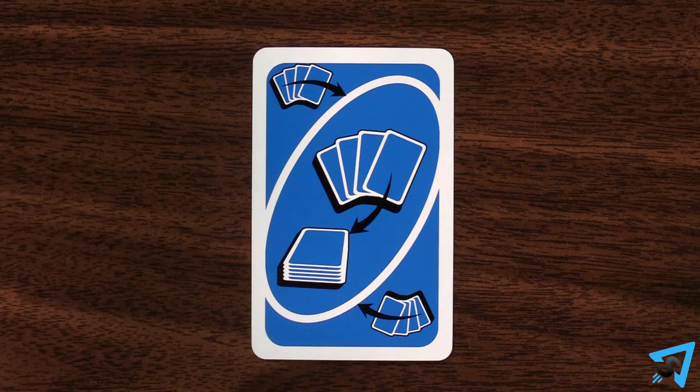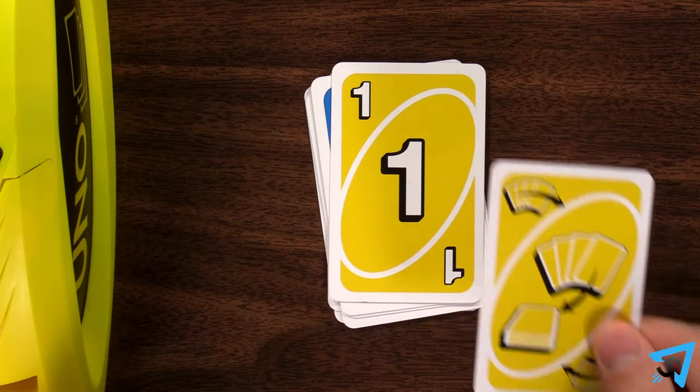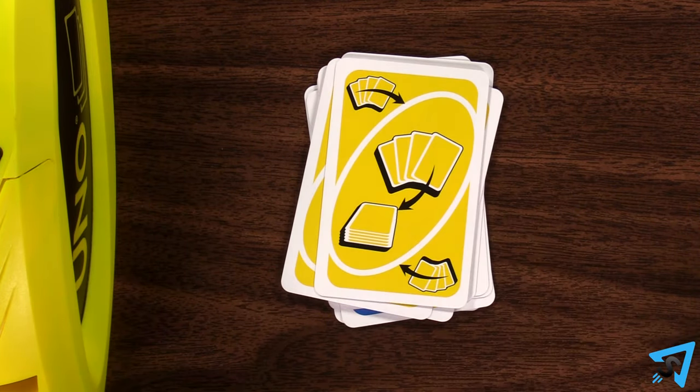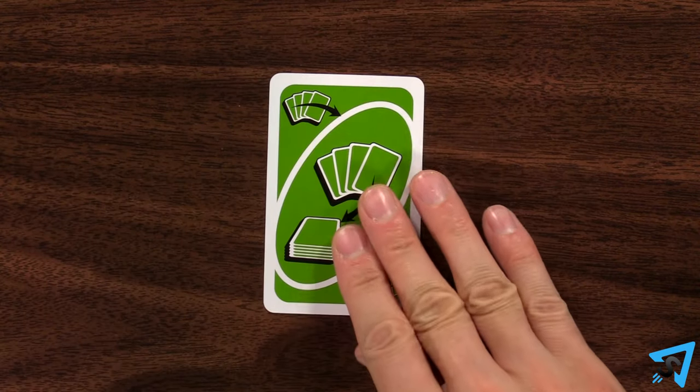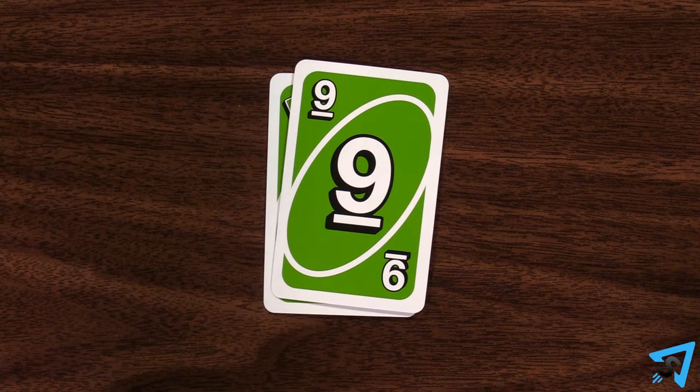Discard All allows you to discard all the cards of the current color to the discard pile. When you play this card, first discard all the colored cards from your hand, then place the matching colored Discard All card on top. If this card is the first card flipped at the beginning of the game, no action is taken and it is treated as a normal card.